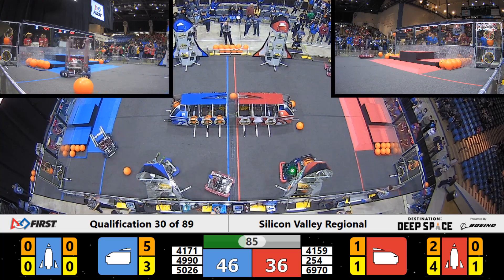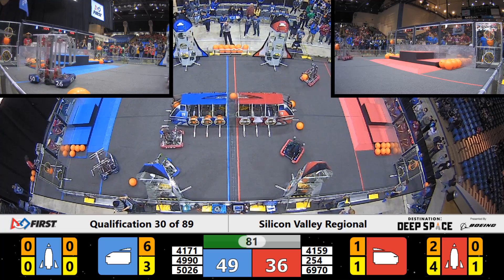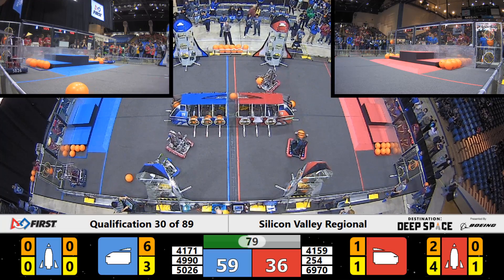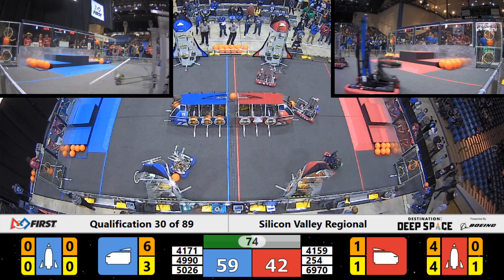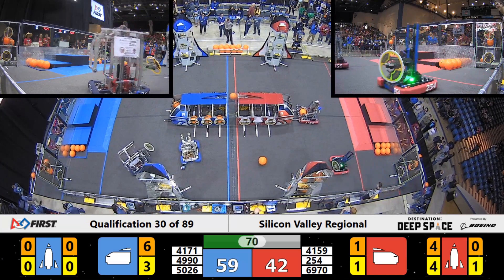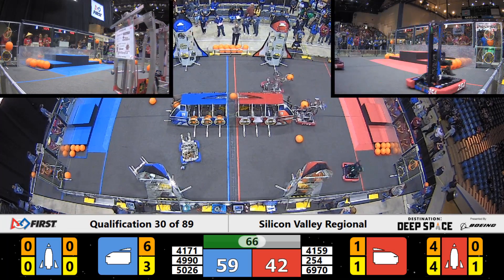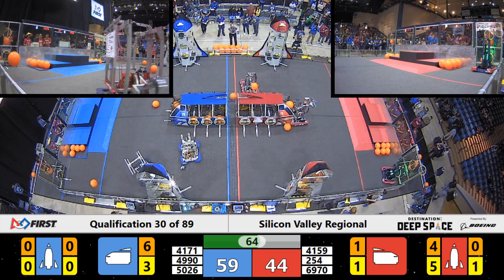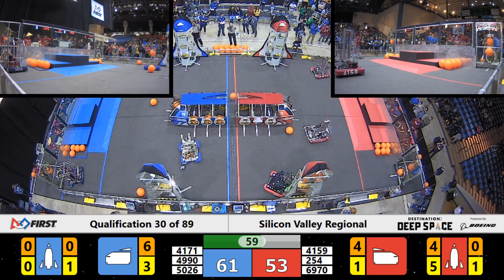We've got some entanglement and Blue robots are going to get cleared on the Blue Alliance side. 4990 on the Blue Alliance. Griffin Robotics, they're heading over to their loading zone to try to grab some additional hatch panels. Looks like we've got one lost battery here on the Blue Alliance side, but their Alliance partners are still in motion. 50-26 greatest hatch panels for the Blue Alliance.